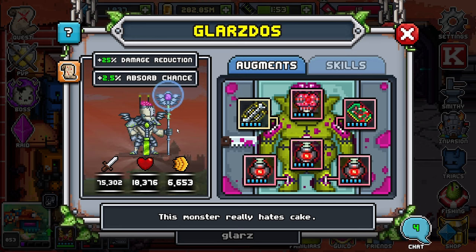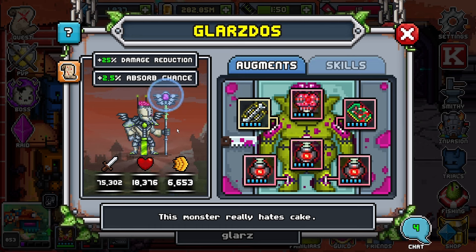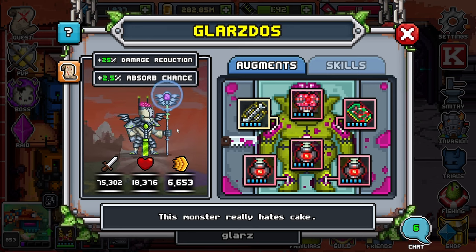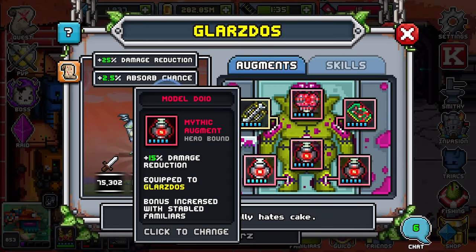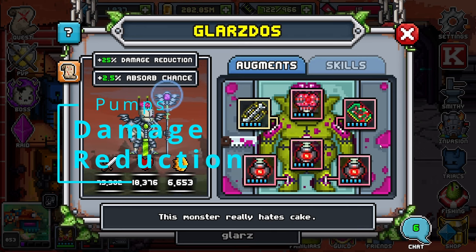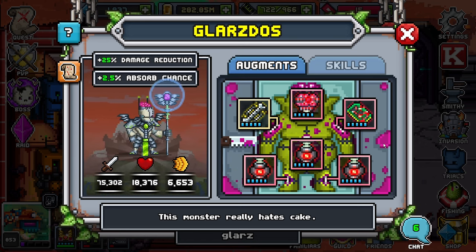We're going to go ahead and take a look at the build I pre-built here just for Glarzdos. This is the build I always recommend to everybody if you are using Glarzdos as a bait familiar. All across the board — damage reduction. You want to get as close, if not exactly, to 75%. You never want to go over unless you really don't mind wasting it or that's your only option. Currently, with these perfect pumps at Mythic Quality, I am at 70% damage reduction.